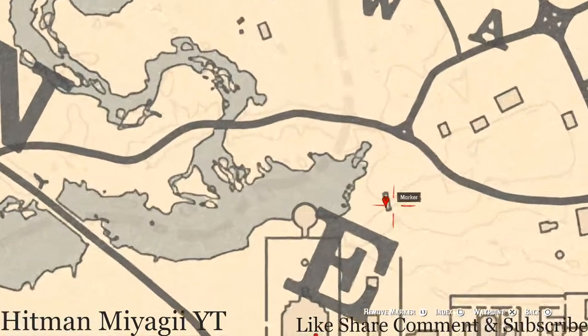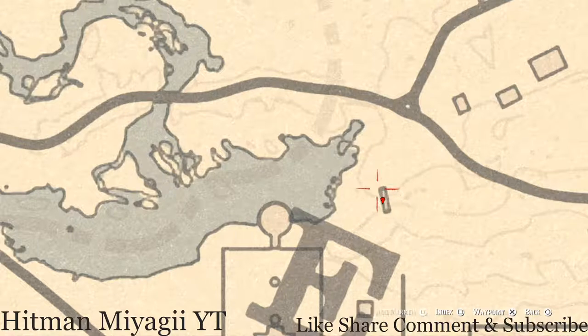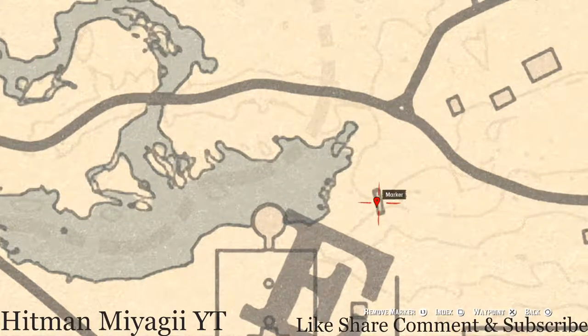Let's go down to our next marker which is a coin. This coin is randomized — I cannot tell you what it is. Come right here underneath this bridge; that's what this rectangle here is. Go underneath that bridge with your metal detector and that's what you will dig up — a random coin.